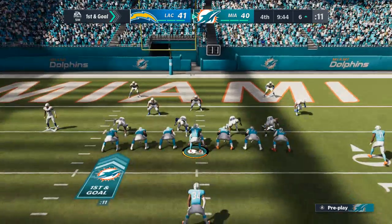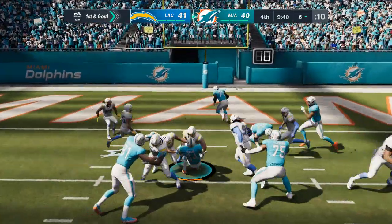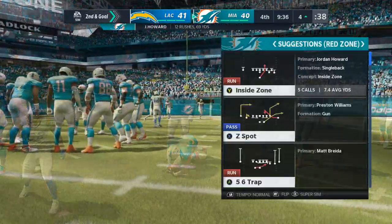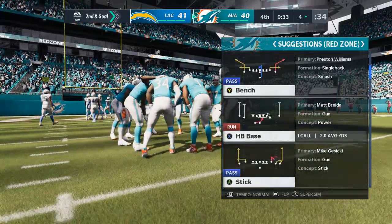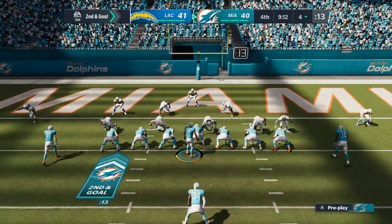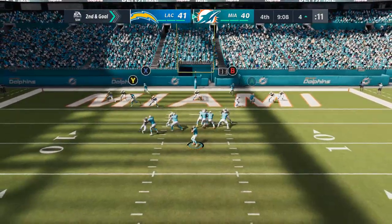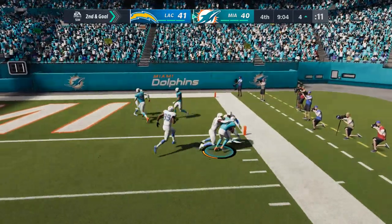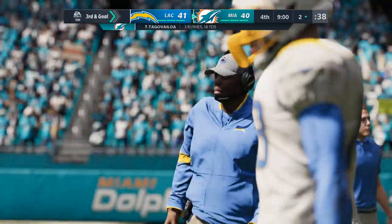The question now is how they want to work the clock on first and goal — the field goal would give them the late lead. That'll move him a little closer as he takes it from the seven down to the four yard line. This has been an up and down, back and forth type of game — maybe this long drive will take a little wind out of their sails. Flushed to his right — and he gets halfway there, from the four to the two, on a gain of two.